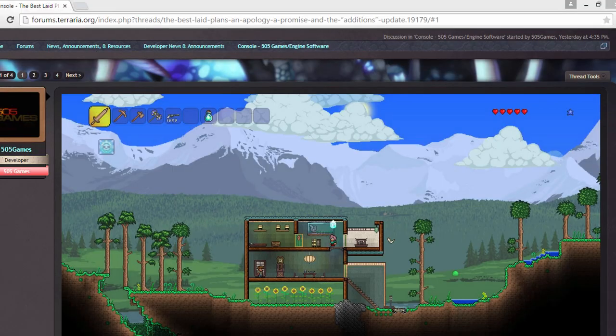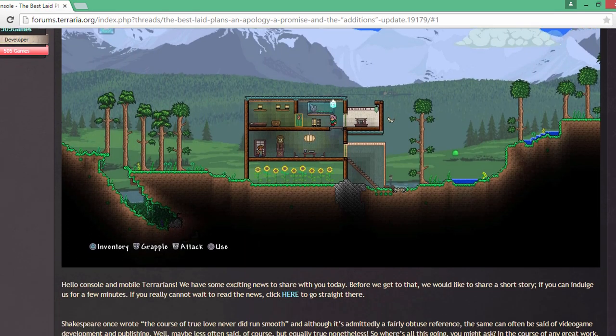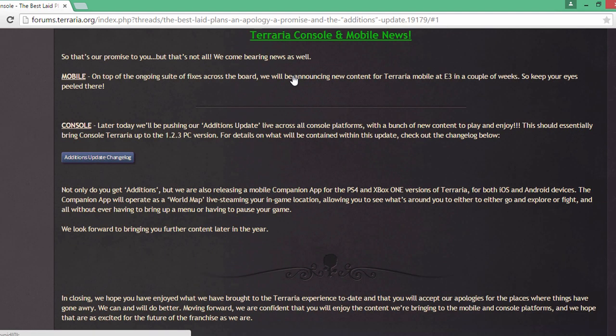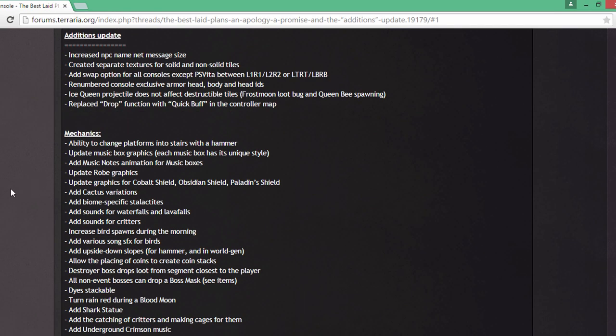Let's head over to the update log to show you all the new things they put in. On the screen now you can see the update log for the console — they've updated mobile as well, adding 1.2.3 items. The console changes include increased NPC name size, separate textures for solid and non-solid tiles, a swap option added for all consoles except PS Vita, renumbered console exclusive armor IDs, and fixes so the Ice Queen doesn't kill you like crazy. The Frostmoon loot and Queen Bee spawning bugs are also fixed. You can now replace the drop function with quick buff in the controller map.